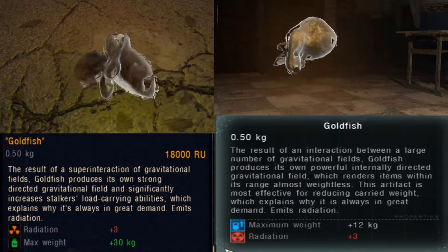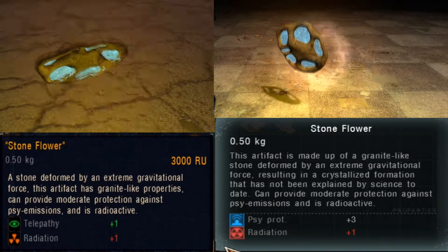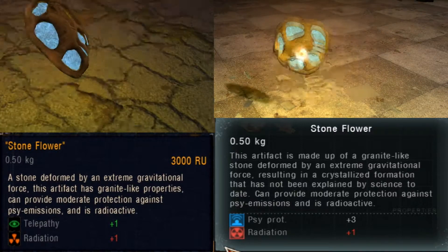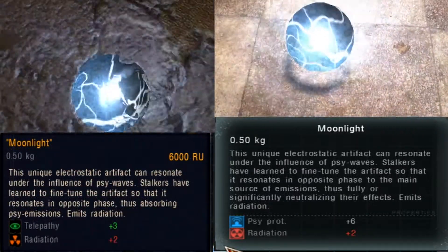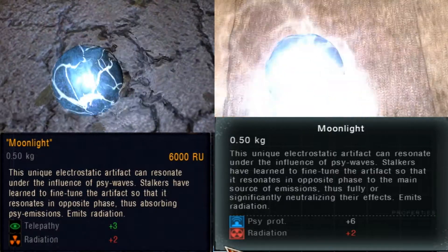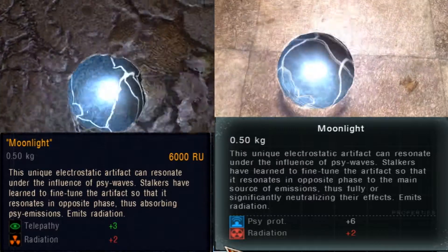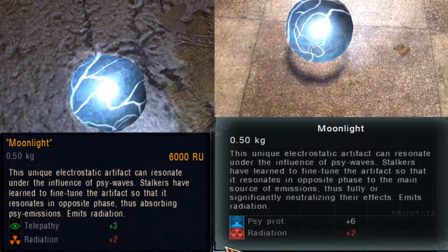The applications of such an object are really limitless. The stone flower is made of stone similar to granite that was exposed to gravitational anomalies. The extreme forces of such anomalies transformed this object into a crystallized artifact that is somehow able to protect from psi emissions. Another electrostatic artifact born from electroanomalies, the moonlight resonates under the influence of psi waves. This means that it can act as an amplificator of psi waves, but also as a destroyer if it resonates in opposite phase of the emissions. Stalkers have learned how to adjust the moonlight so that it protects from psi emissions with great efficiency.